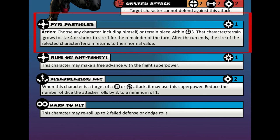Say Ant-Man's teammate is on his last legs — let's say Iron Man. Iron Man is size 2, and a terrain size 1 wouldn't help him to hide. If Ant-Man used Pym Particles and reduced him to size 1, Iron Man could hide right behind a smaller terrain piece. So this skill lets him manipulate sizes, just like what he can do in the comics and movies.